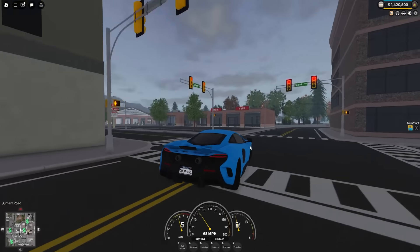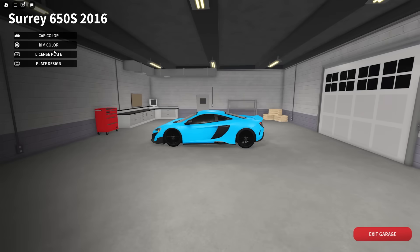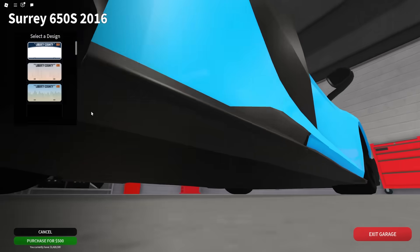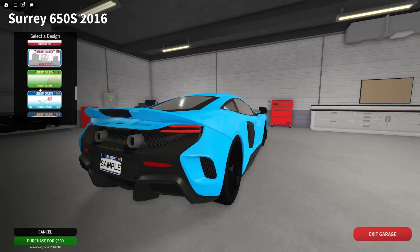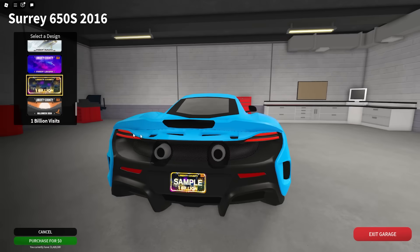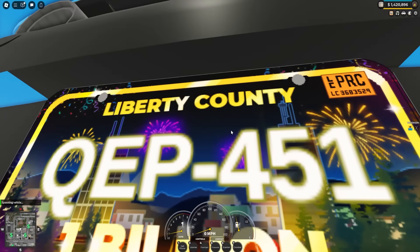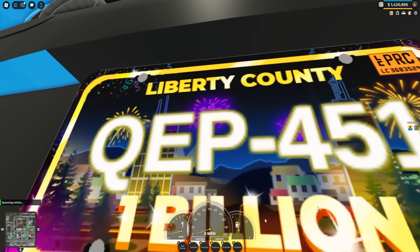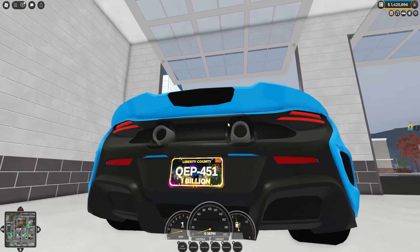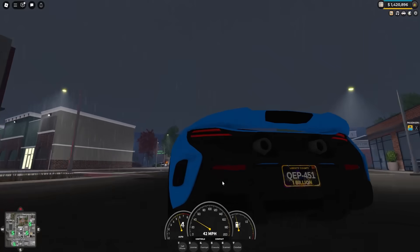If you were around for the 1 billion visits update, then you will know that you unlocked a new license plate design. However, what they recently did is completely changed the license plate design again. If you scroll down to the 1 billion visits license plate, you can see it is much different to what it used to be and it does look really nice. We can see loads of fireworks, we can see the ERLC city in the background, and it says '1 billion' on the bottom in Liberty County with a nice golden border to celebrate 1 billion visits.